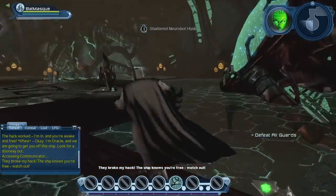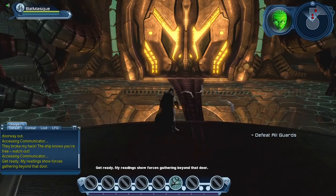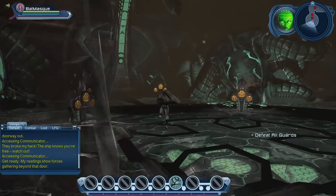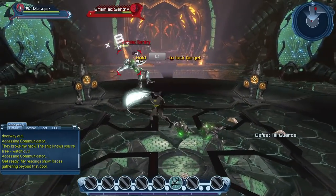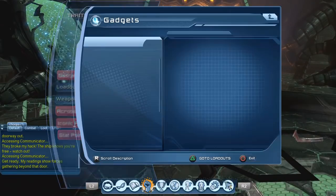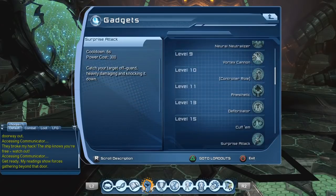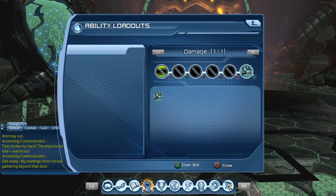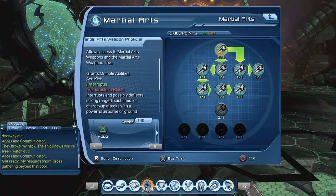Our Batman character is using martial arts and gadget powers. I'll pull back a bit since some people don't like it when I'm too close to the action. This is the very first mission in DC Universe Online — you wake up in a Brainiac ship, Oracle is trying to guide you, and there are evil Brainiac robots trying to stop you. I'm using gadget powers, and you start with your level 1 powers, gaining more as you level up. I've purchased pretty much all the martial arts weapon combos I could.